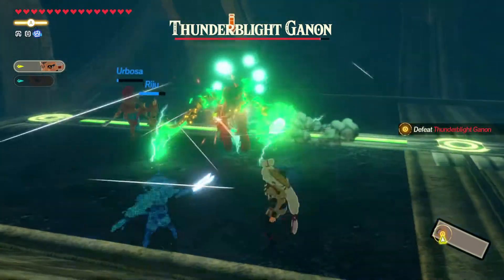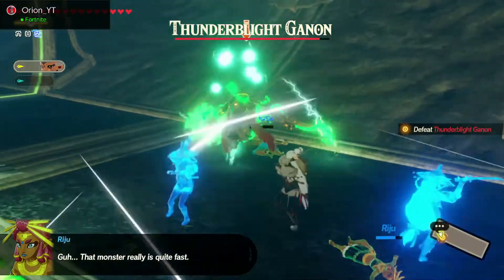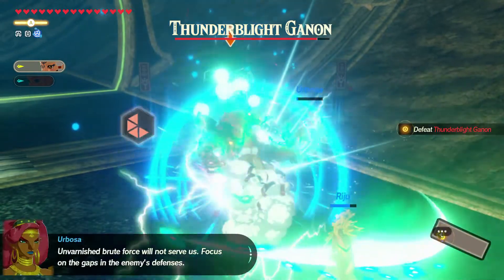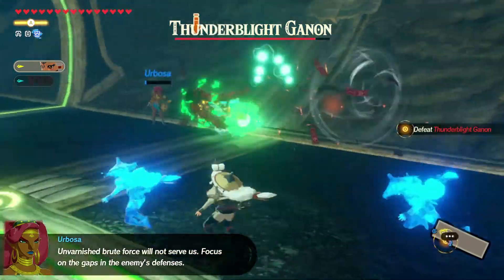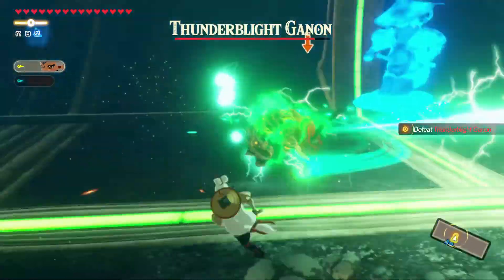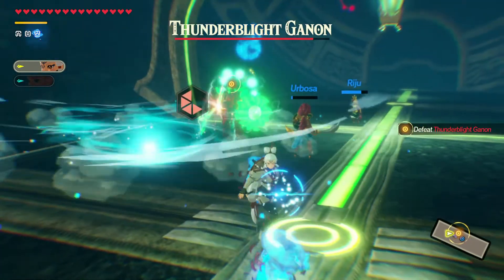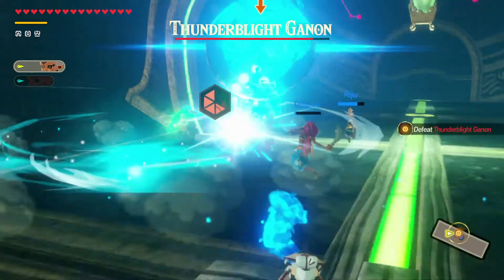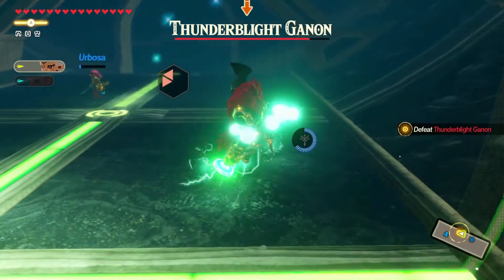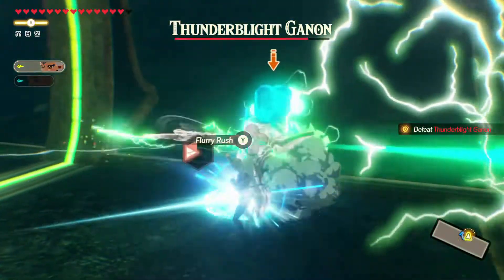Unvarnished brute force will not serve us — focus on the gaps in the enemy's defenses. Let's use the bomb just to make sure we stun it, so we can start to attack. We got the flurry rush — not bad. He just took down one of my hearts. We'll go for another flurry rush and we got another weak point. Let's lock on and keep attacks going from side to side.